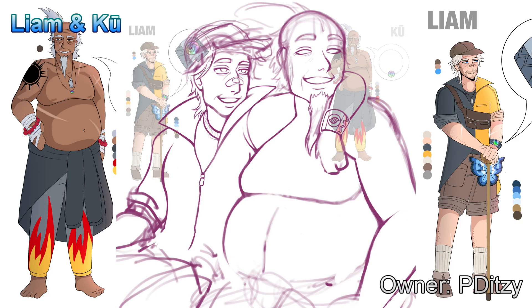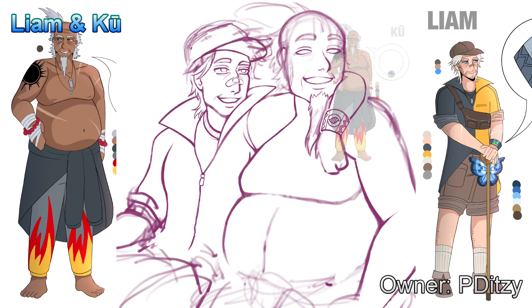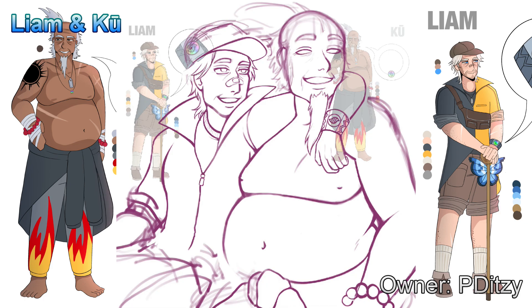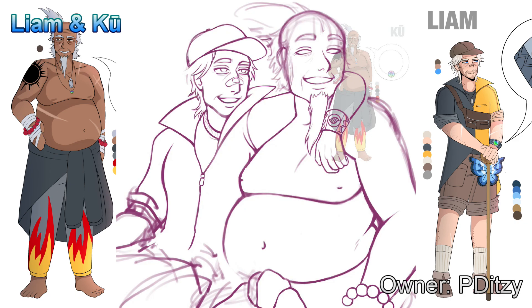The first drawing that you're seeing here was one that I picked out way ahead of time. When I saw these two characters, I knew I had to draw them. They are best friend gym leaders. They have really contrasting colors and body types, which was so fun, especially Ku — I was really excited to draw him.